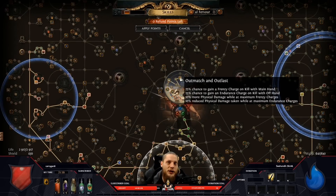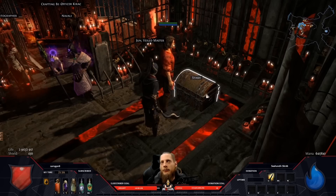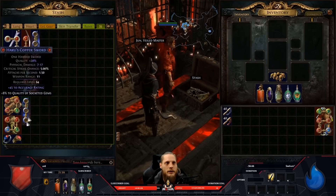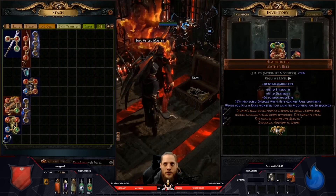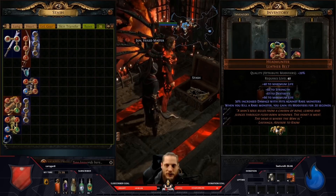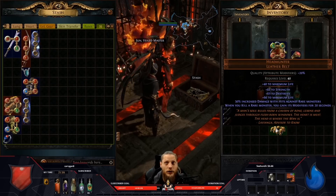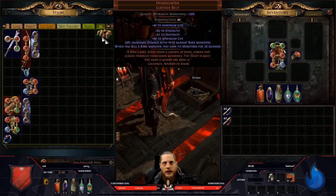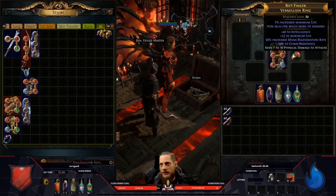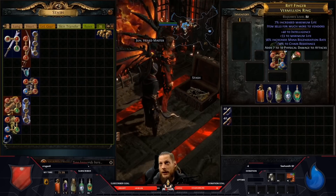Now we have the block, the explode chest, and can permanently sustain Outmatch and Outlast even for single target on Sirus. The next thing is how to get our block chance higher. The belt is pretty straightforward — a Stygian Vise or any elder belt with life and resistances is fine. The intelligence ring I'm using is complete garbage — just chaos spent for life and intelligence — nothing special.